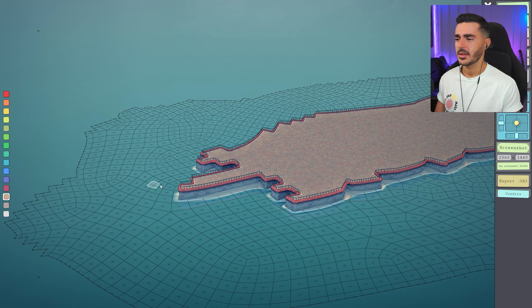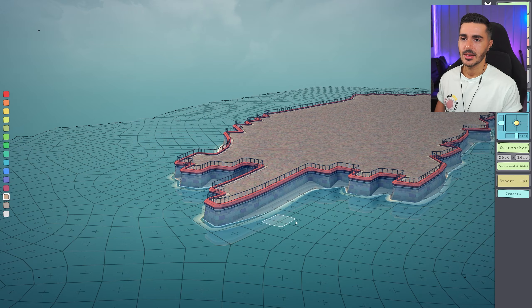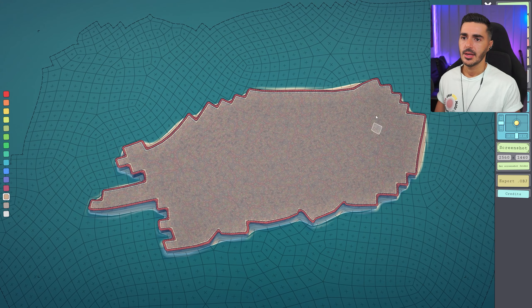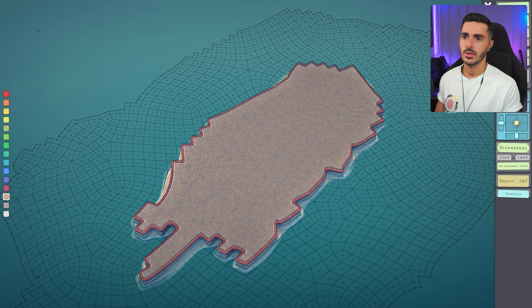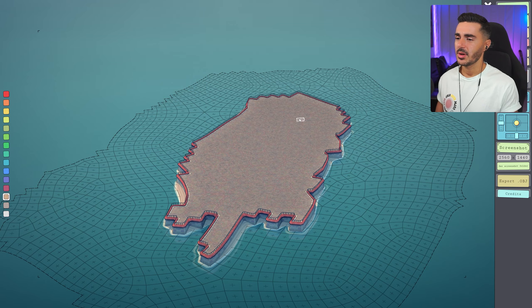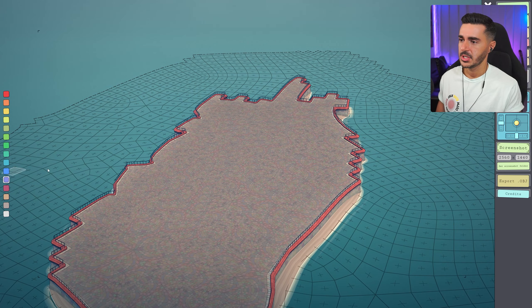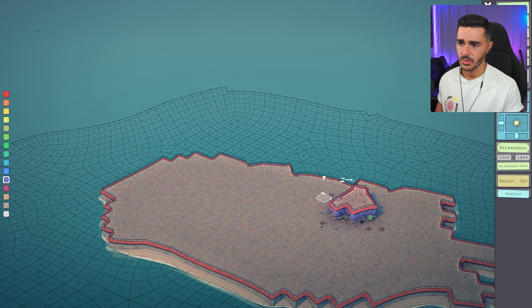Depending on which ending you chose — for me it ended with Alex staying in Heaven Springs, so she sits at the lake at the end. The plan is to create all the shops on both sides of the street, with a garden at the far end. It's supposed to be shorter. For the colors I saw purple, green, yellows, and browns, so I'll use those randomly to create a colorful, cheerful environment.